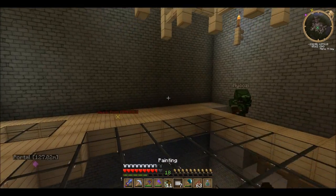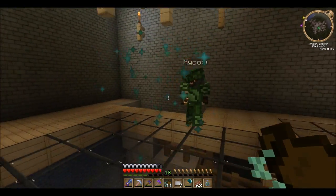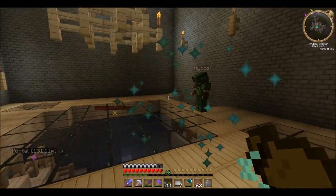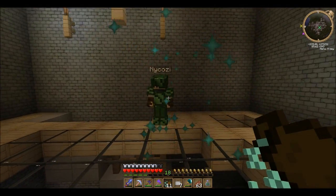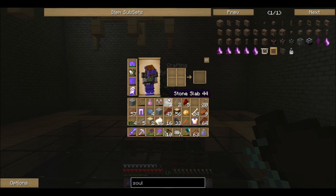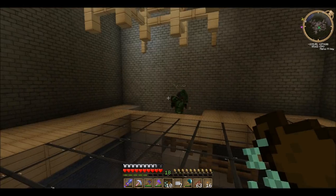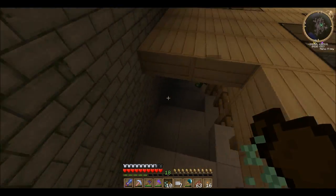I think the most important thing we came out for was this though. What have you got? Sparkle powder. Can you see the sparkles? No. Transformation powder. I've actually got an idea with this. I wonder if it works on animals.